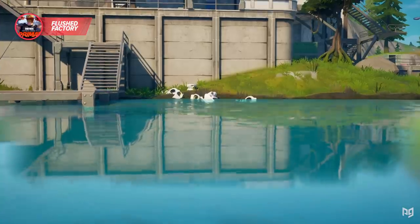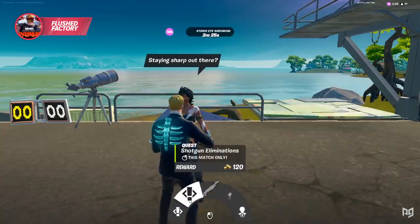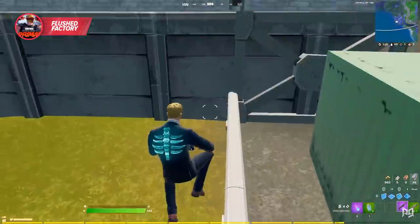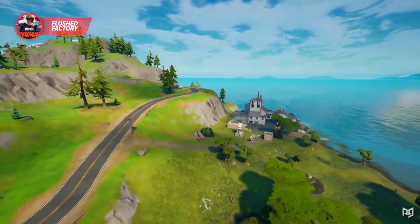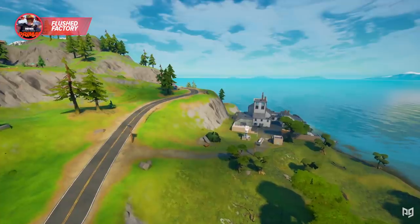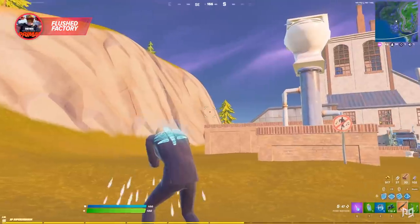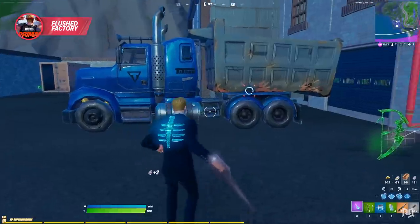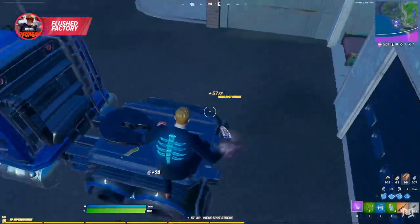Luckily, gold bars can actually be found by breaking the brick toilets around the POI. You can also try to farm the quests that Bandolet offers, which are to get shotgun damage and shotgun eliminations. These can be activated at the same time, so they'll pretty much be a good source of gold later on throughout the game. Flush Factory is home to many vehicle spawns, which can be used to road rotate and to farm mechanical parts for the new crafting system. So the storm and your enemies shouldn't be a problem with this drop at all.